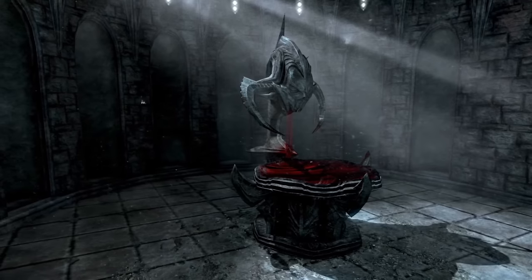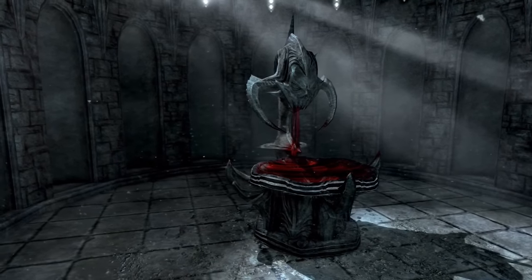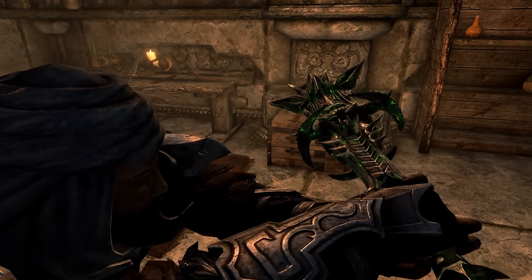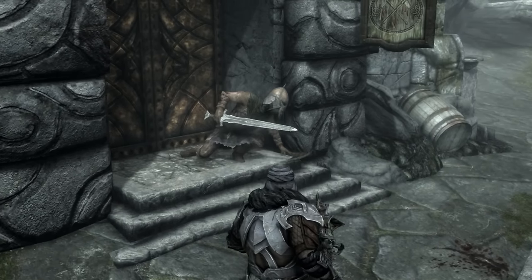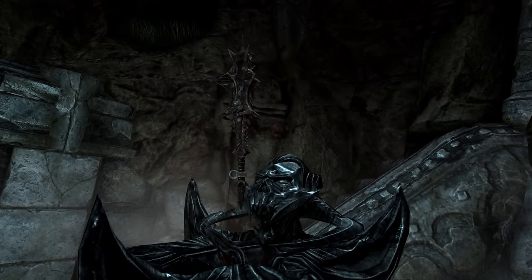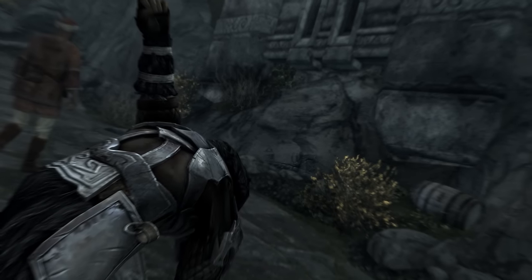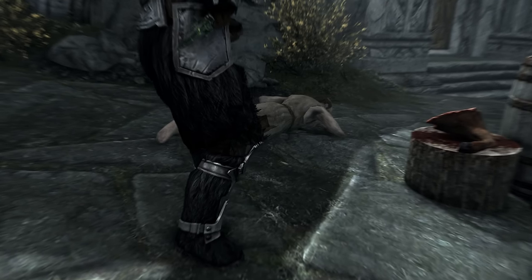Mace of Molag Bal. Molag Bal is perhaps the cruelest and most malevolent of all Daedra, and his mace reflects this nature. The mace of Molag Bal drains enemies' stamina and magicka, hindering their ability to fight back, while also trapping their souls once they're defeated — a fitting touch for a being obsessed with souls. Players can also reap the benefits of this weapon not scaling to your level, making it one of the best weapons in the early game. As long as you're okay with cooperating with such a vile being, then getting the Mace of Molag Bal is a no-brainer.